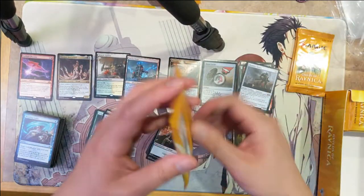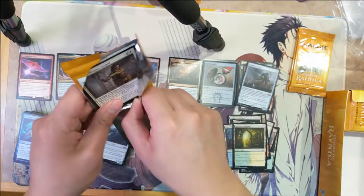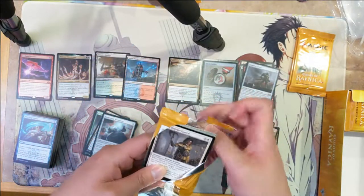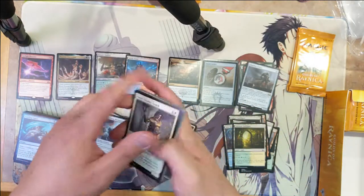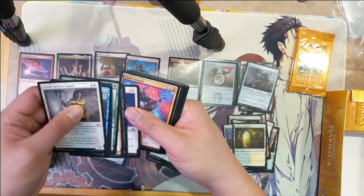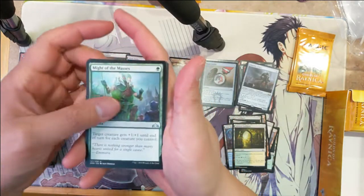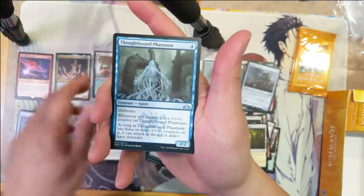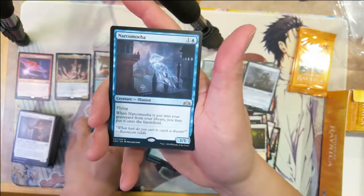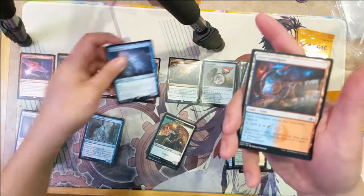Things are heating up again, following this nice pattern of mythic and then a shock land. That means next would be a very good rare. Might of Masses, Curve of Battle, Cloudbound Phantasm, and then Narcomoeba — dredge cards.